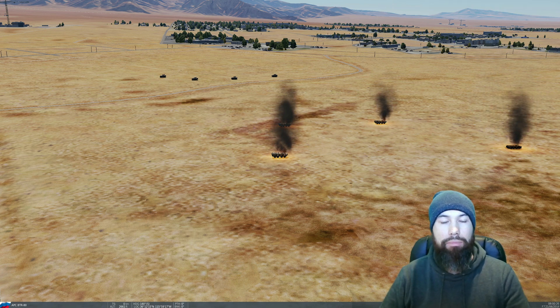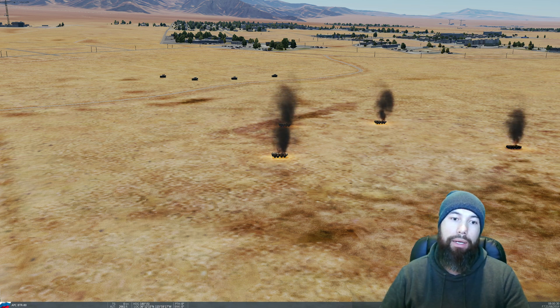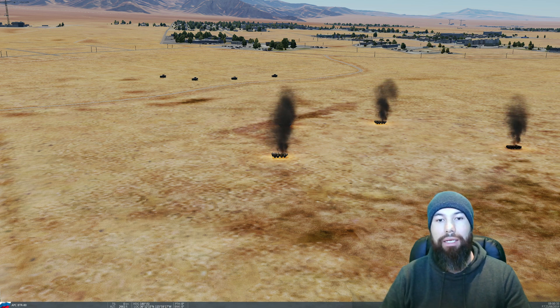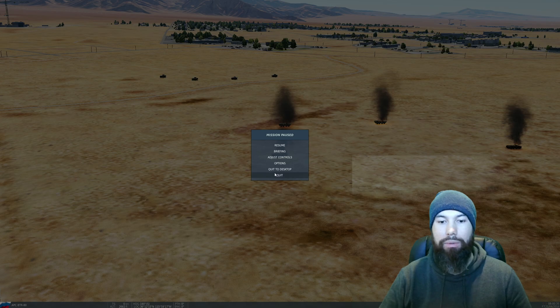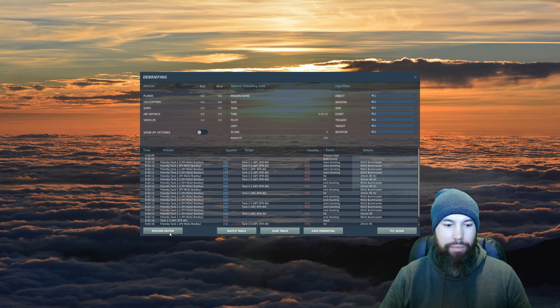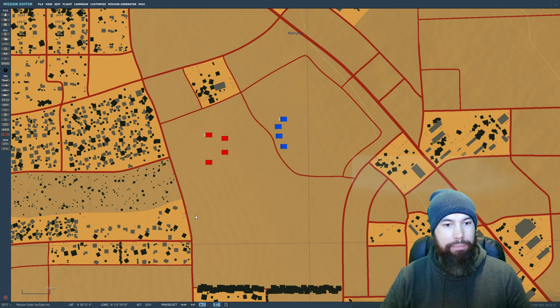Because that unit was damaged and one got destroyed, the trigger fired. And that's it — in a nutshell, that's how you set up mission goals in DCS World, and how you can apply a trigger tied to mission goals so that an action fires when that trigger condition becomes true.